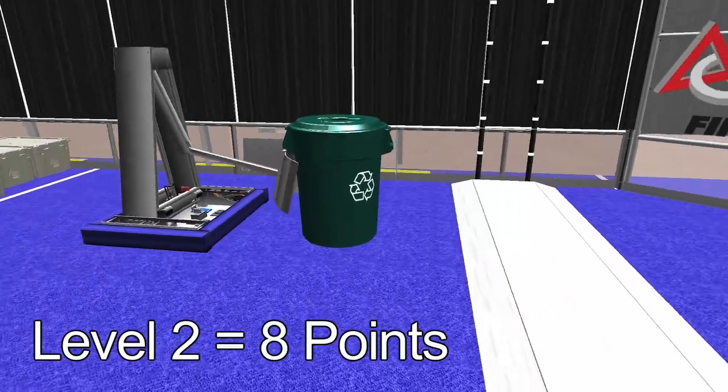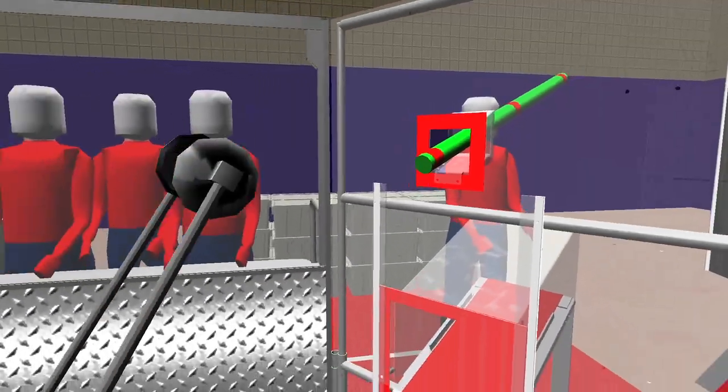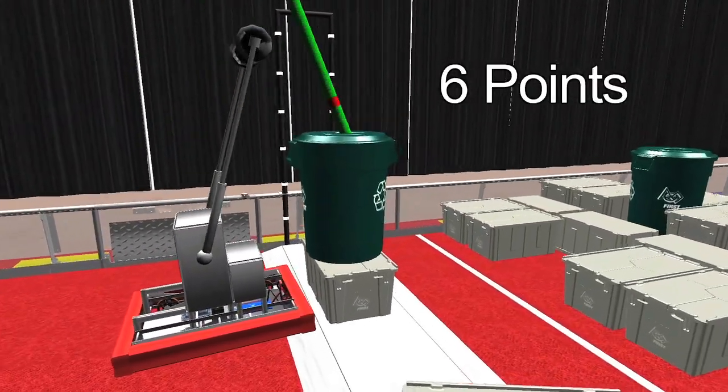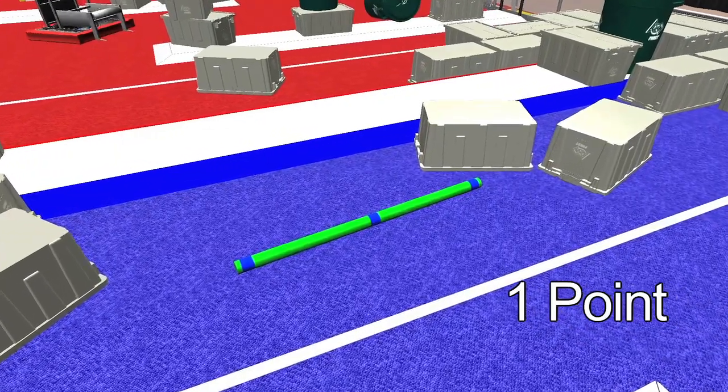Recycling containers placed on top of scored totes are worth four points per level. Robots may obtain litter from the human players via the litter chute. Litter in a scored recycling container is worth six points. Litter in the landfill is worth one point.